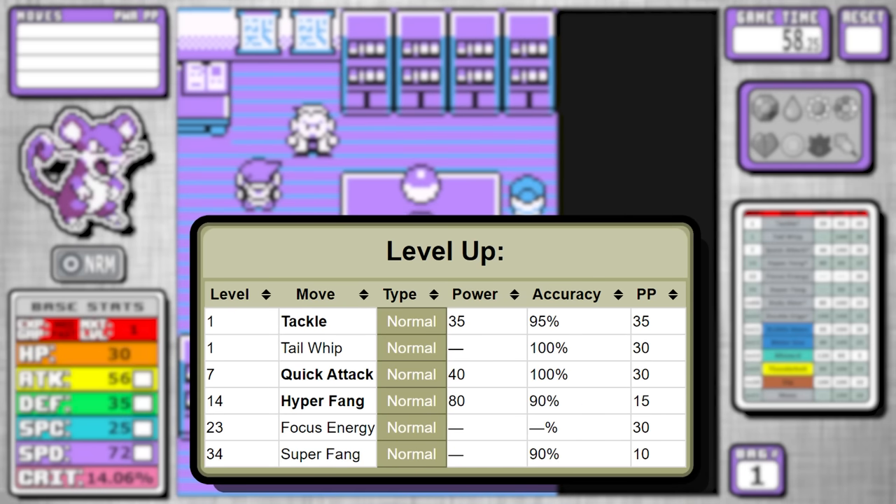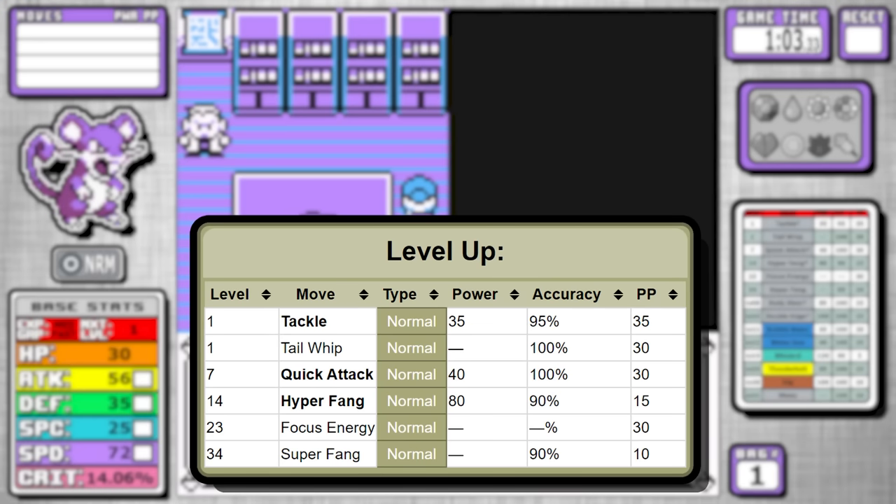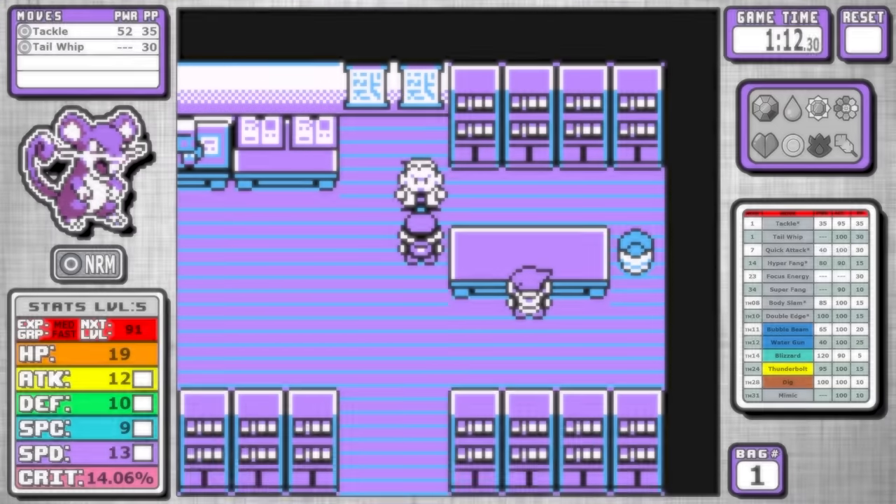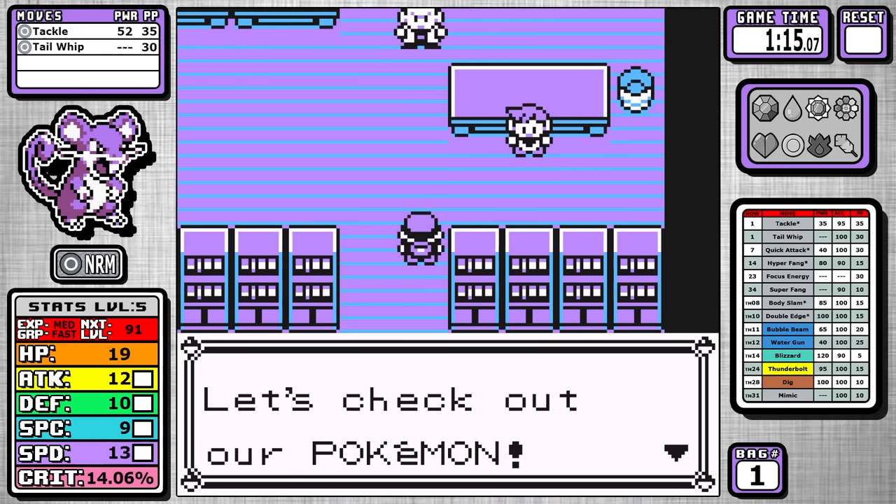Hyperfang is one of Rattata's signature moves. It's slightly weaker than a premier normal move like Body Slam, and it's a sidegrade to Headbutt. It does have 10 more base power but 10% less accuracy, and both of them have a flinch chance, but Hyperfang's flinch only has a 10% proc rate.